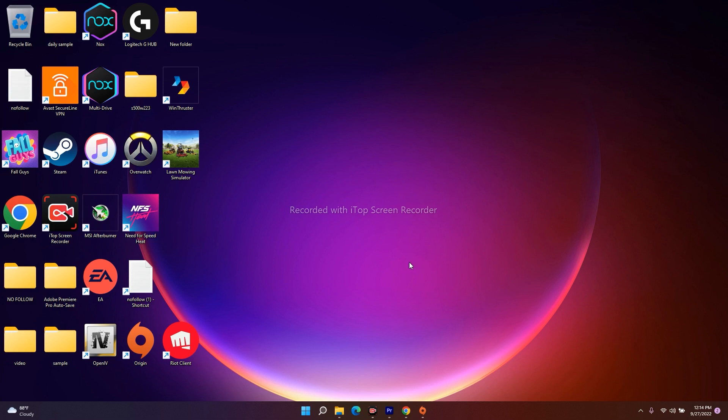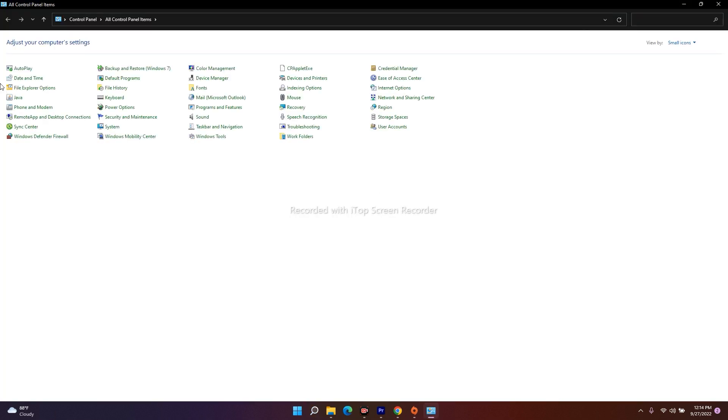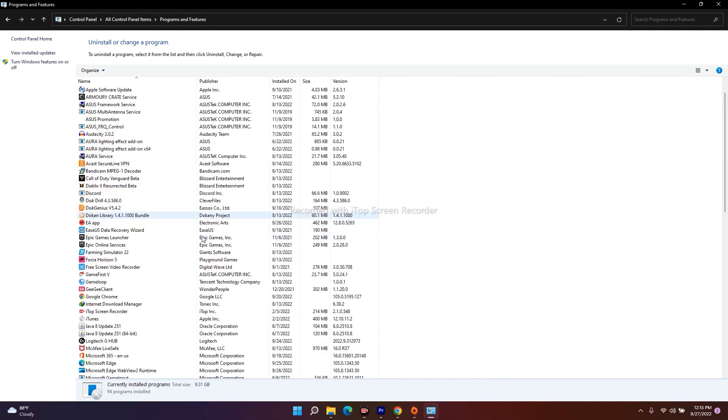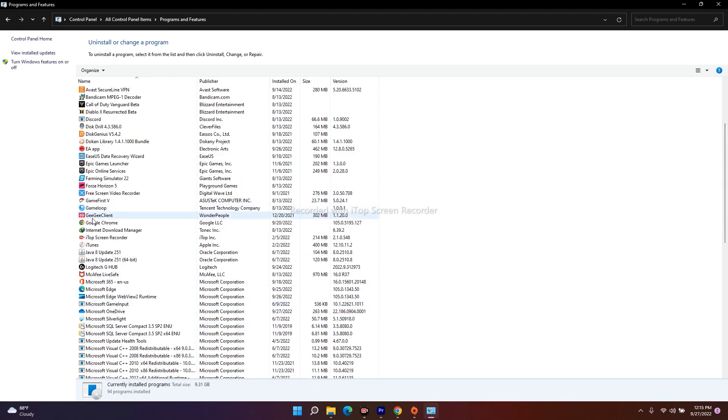If it's still not working after all these steps, uninstall both Origin and EA, then launch the game. To uninstall, go to Control Panel, then Programs and Features, where you'll see all installed apps. You can see both EA and Origin listed here. Right-click each one and select Uninstall. After uninstalling both, launch the game and most probably the issue should be resolved.